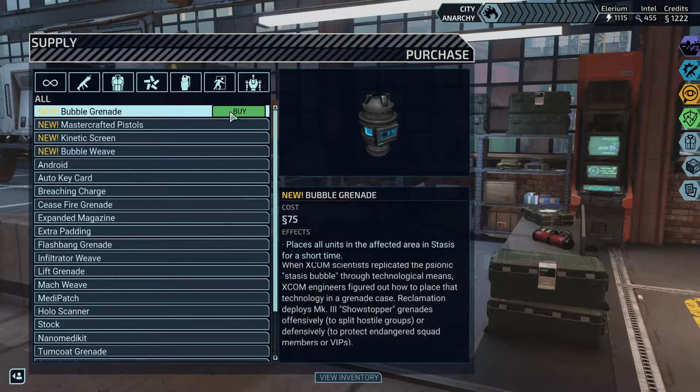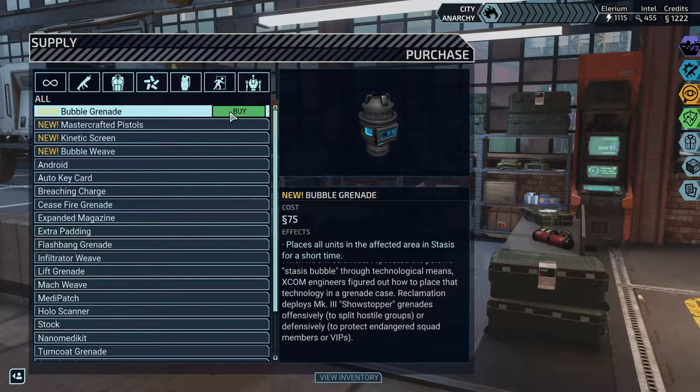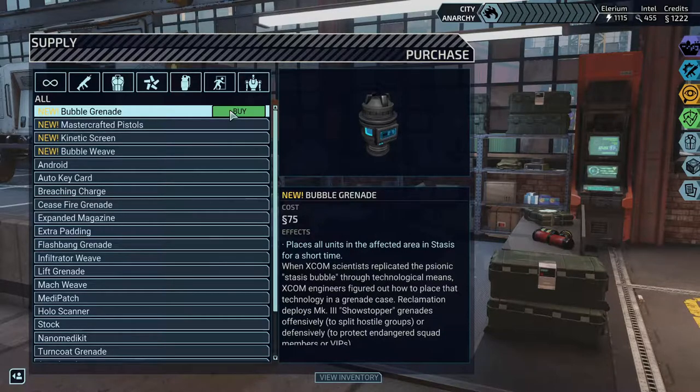When XCOM scientists replicated the psionic stasis bubble through technological means, XCOM engineers figured out how to place that technology in a grenade case. Reclamation: place in Mark Three Showstopper grenades offensively to split hostile groups, or defensively to protect endangered squad members.